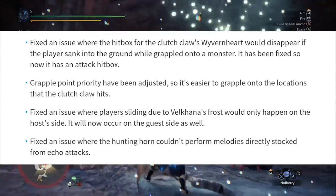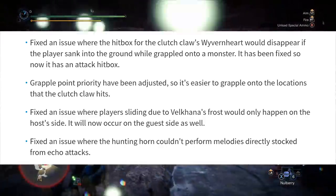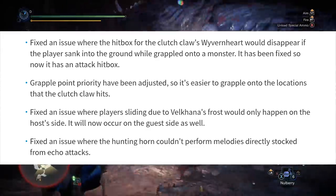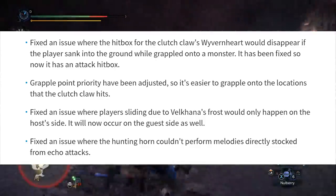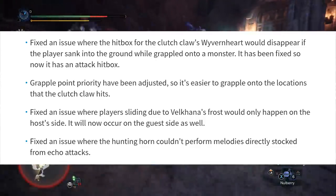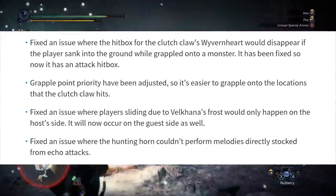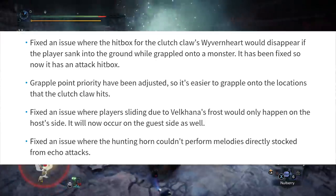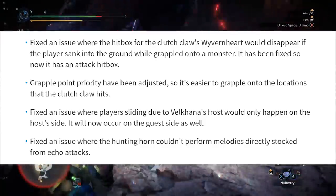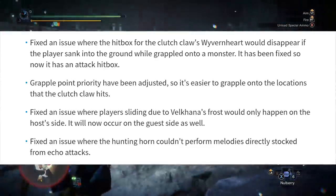Number four: fixed an issue where the hitbox for the clutch claw's Wyvernheart would disappear if the player sank into the ground while grappled onto a monster — it has been fixed so now it has an attack hitbox. Number five: grapple point priority has been adjusted so it's easier to grapple onto the locations that the clutch claw hits. Number six: fixed an issue where player sliding due to Velkhana's frost would only happen on the host side — it will now occur on the guest side as well.